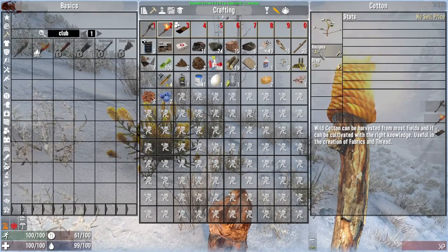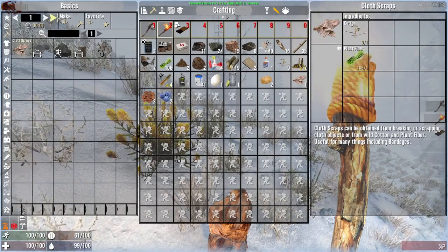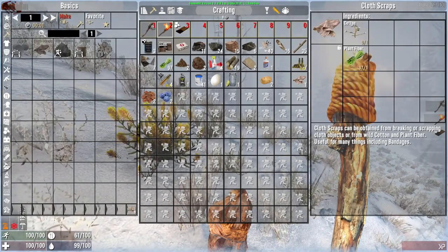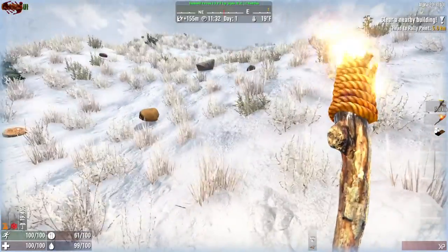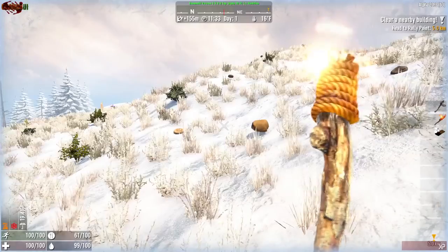We need a lot of stuff. That's what we need. Recipes, cloth. We're going to sit here, not move. We're going to hide like a couple little bitches, because that was a mess.